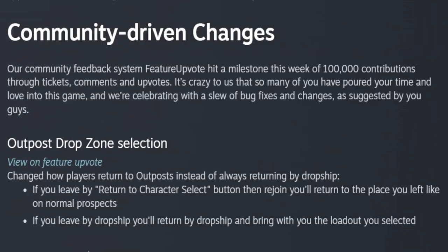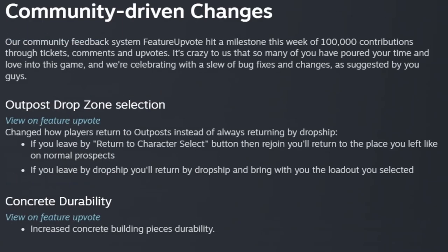They also go through some community-driven changes. Their community feedback system hit a milestone this week of 10,000 contributions through tickets, comments, and upvotes. It's crazy that that many of you poured your time and love into this game, and they're celebrating with a slew of bug fixes and changes as suggested by you guys. They did add the outpost drop zone selection — this was one of the upvotes. It changed how players return to outposts instead of always returning to your dropship. If you leave by the return to character select button then rejoin, you'll return to the place you left off like normal prospects. But if you leave by dropship, you'll return by dropship and bring down whatever loadout you selected.